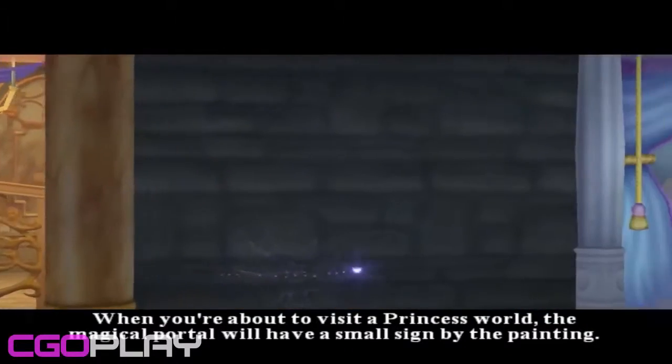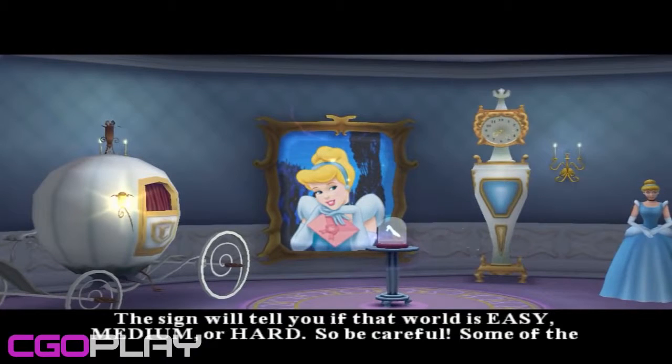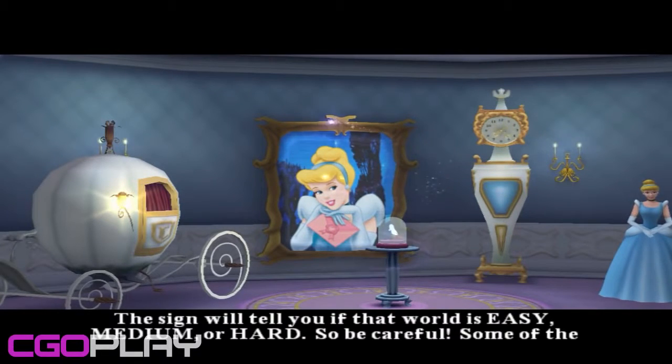When you're about to visit a princess world, the magical portal will have a small sign by the painting. The sign will tell you if that world is easy, medium, or hard. So be careful — some of the worlds can get pretty tough.